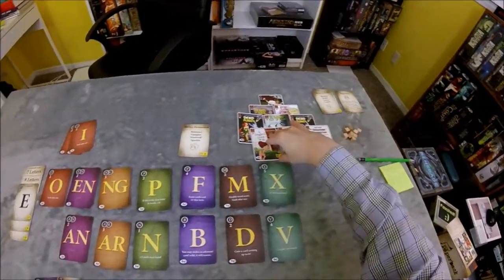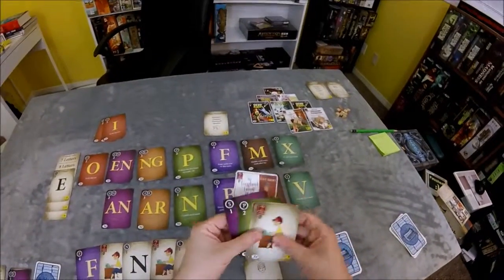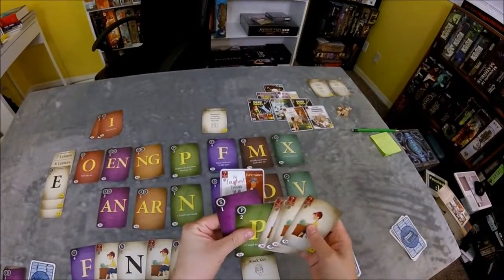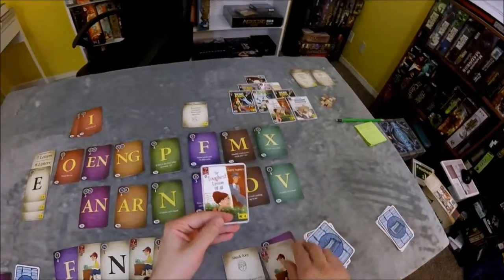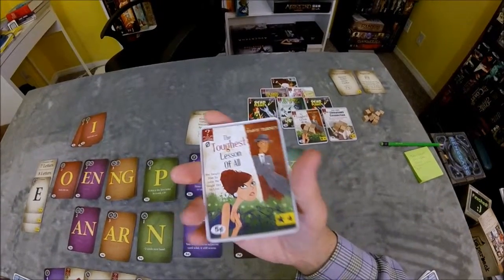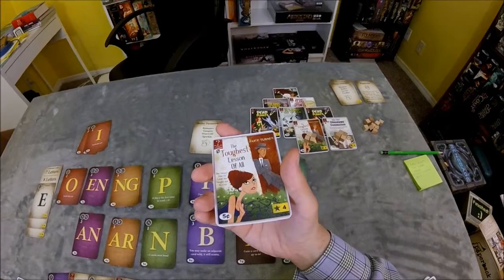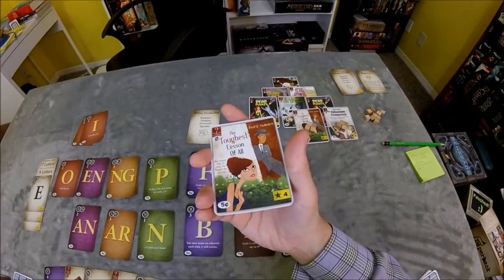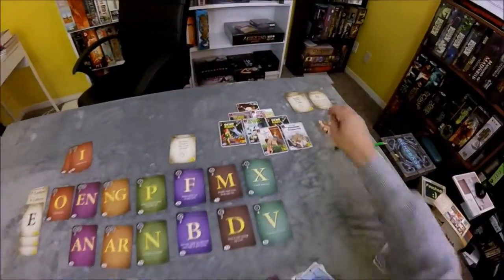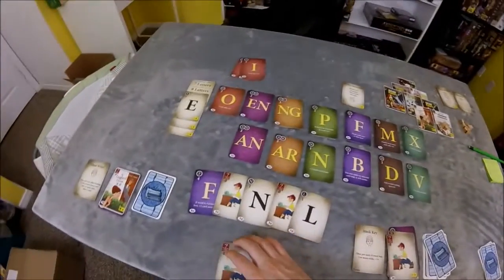I'm going to purchase one of these, otherwise I lose the game. We're going to purchase this — 'The Toughest Lesson of All.' I didn't show you these last time I purchased one. Let's look at this card here. These are really fun: 'The Toughest Lesson of All — she taught him to love, he taught her to live' by Paige Turner. So we purchased this. We have forestalled victory, because now I can start placing cubes up here and get a little bit of extra time.